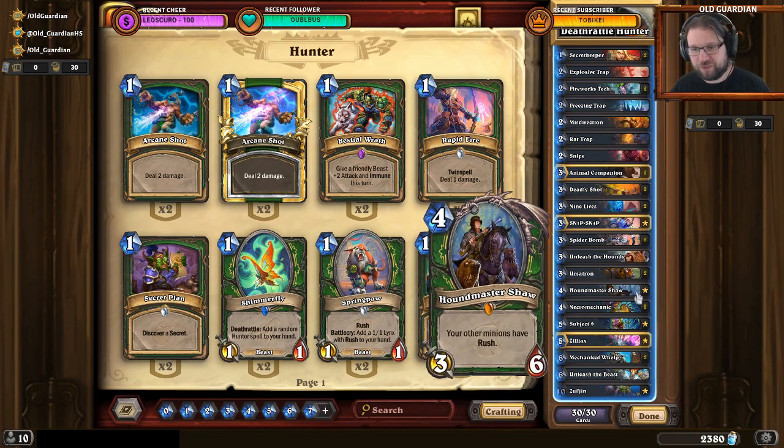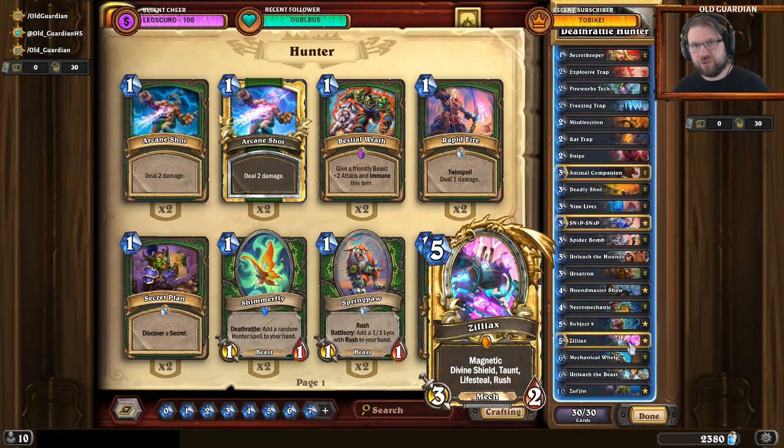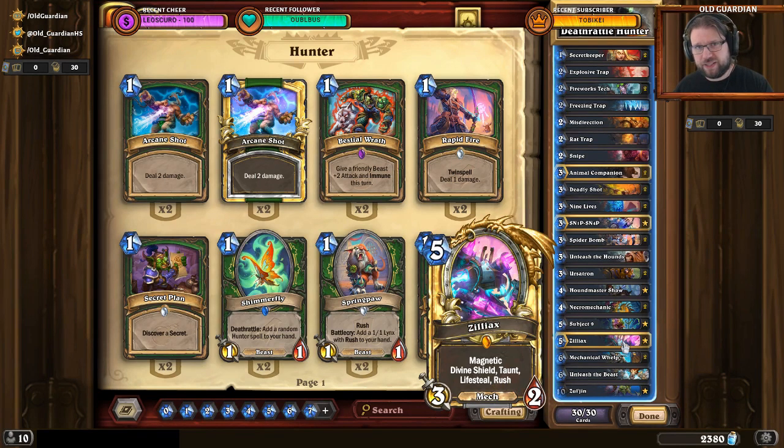Some other key cards: Houndmaster Shaw is a very difficult minion to get rid of and gives your other minions Rush, so you can start rushing in your Deathrattles. Subject 9 helps you thin your deck of all the Secrets. And Ciliax is an excellent healing tool that can be magnetized — for example, if you have a Mechanical Welp on the board, you attack it in, get the 7-7, magnetize Ciliax onto that 7-7, and it gains Rush so you can use it immediately.